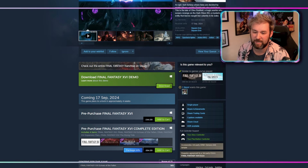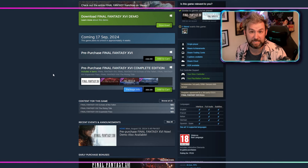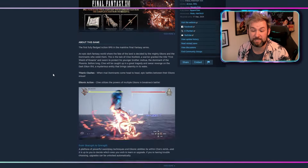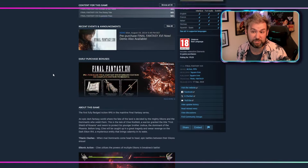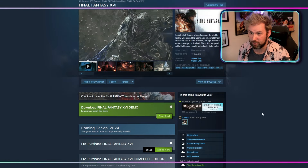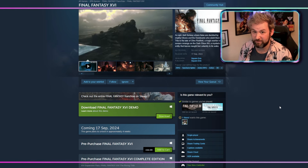You can buy it as its own version for $44.99, so it's cheaper than it was when it came out for PlayStation, or you can get it as the Final Fantasy 16 Complete Edition which comes with all of the DLC. People will get an opportunity to finally experience this game on a different machine, so let's dive in and take a look.